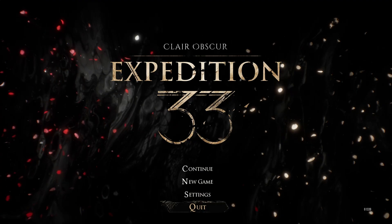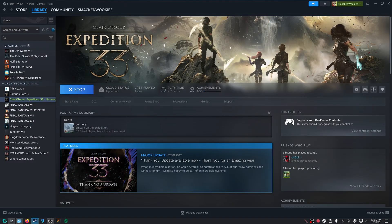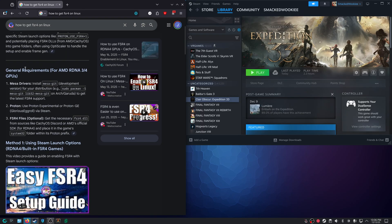I'm going to go back, quit the game, and bring up Google. The general requirements for AMD RDNA 3 and 4 GPUs say to install Mesa Git for your distribution.